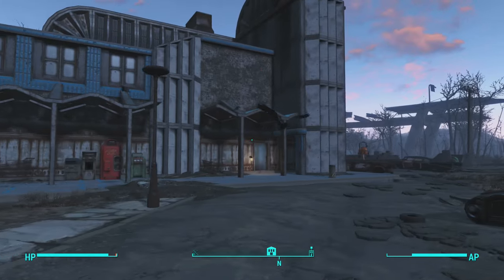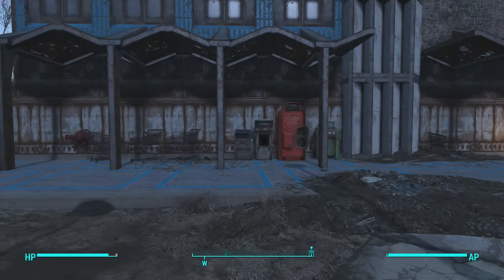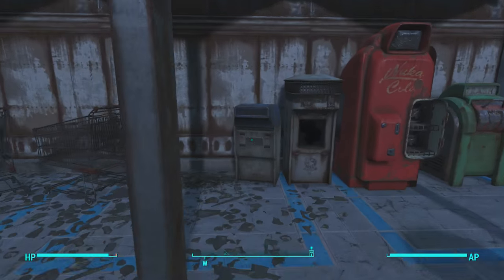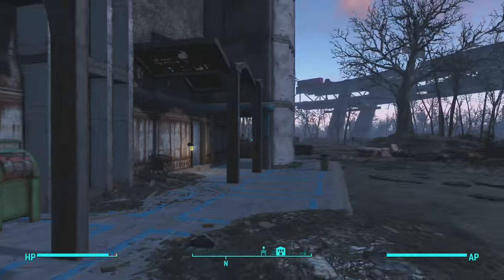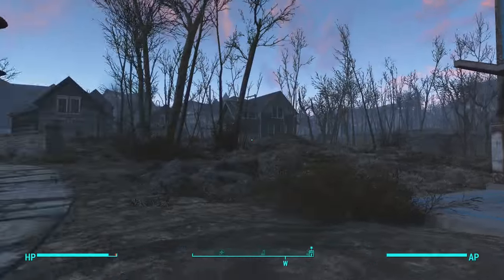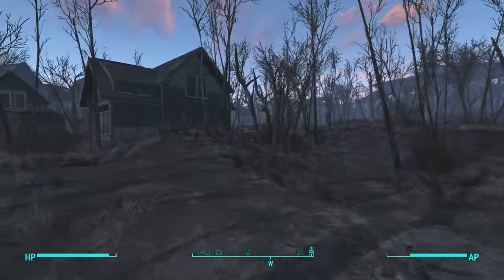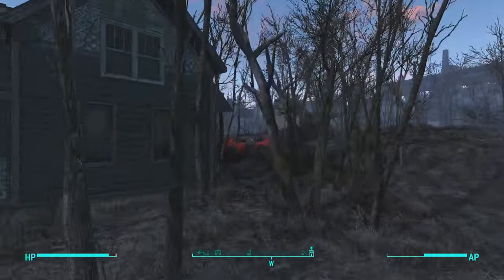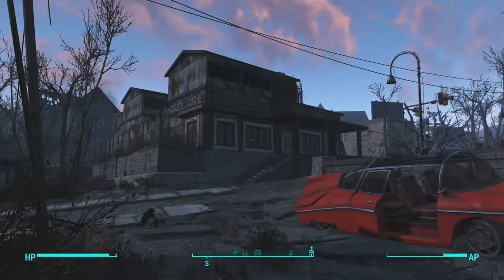When you guys get here to Watts Consumer Electronics, come to the front of the building — it should look a little like this. You know you're in the right place when you see this mailbox, the news stand, Nuka-Cola, and this trash can. Once you're here, run straight over here, just run on through these little tree lines, sort of towards this red car. And right here is Plumber's Secret.